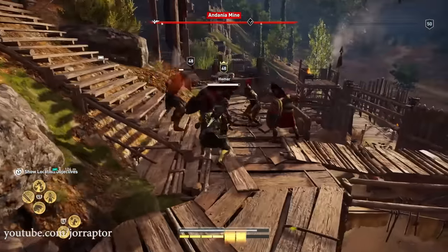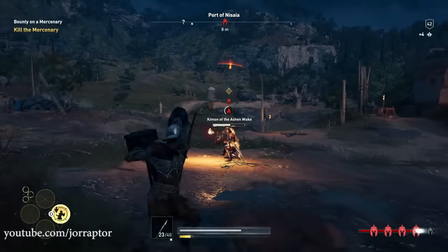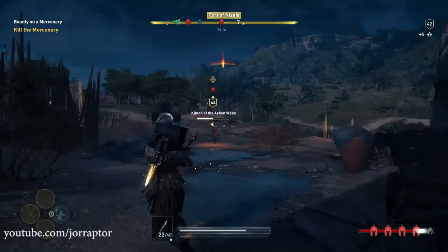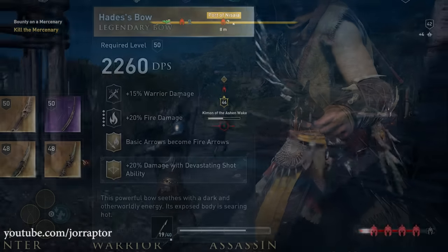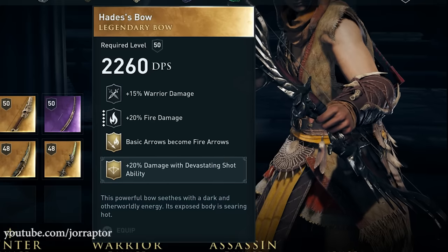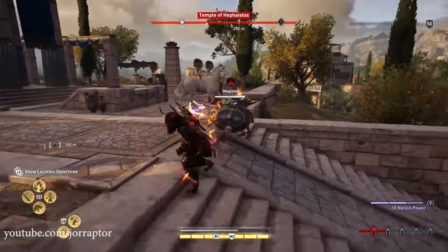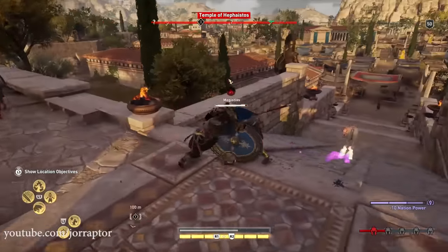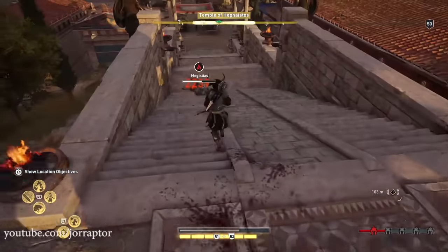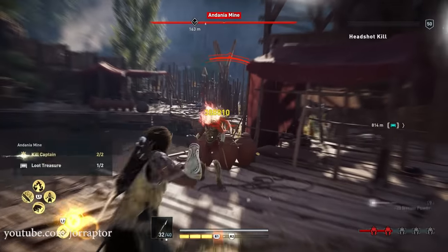Mostly the Hades bow that you get from a level 44 mercenary. Cause a ton of chaos around level 42 or later and this guy will show up, shooting a ton of fire arrows at you — so you are warned. Because that is the deal with this bow: all the arrows are instantly fire arrows, and it also has the extra fire damage perk, making the burning damage over time even stronger. I love to use this with my fire warrior build — the mallet of the everlasting flame, the Agamemnon set, and the minotaur helm. For engraving, I put the extra devastating shot damage perk on the Hades bow to make it even stronger.